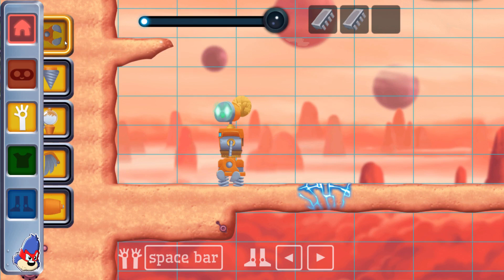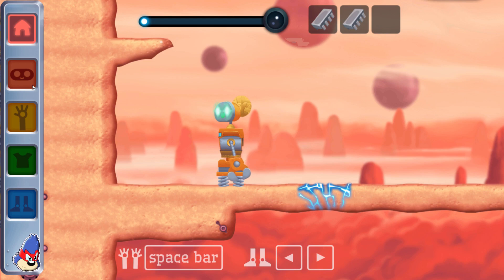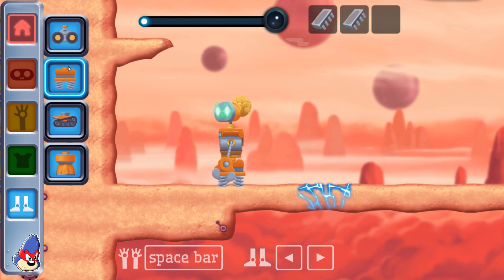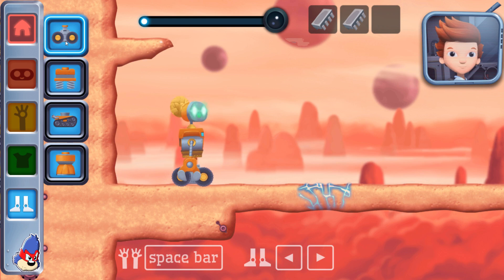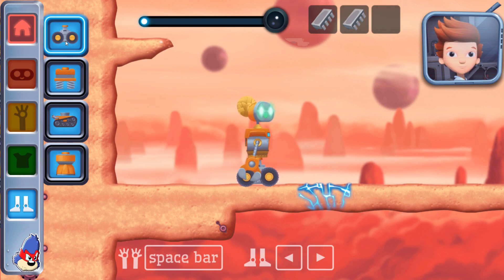Arms. Hmm, pinchy. Eggs. The jets are pushing your robot away from the ice wall. You need legs to make your robot move slowly.